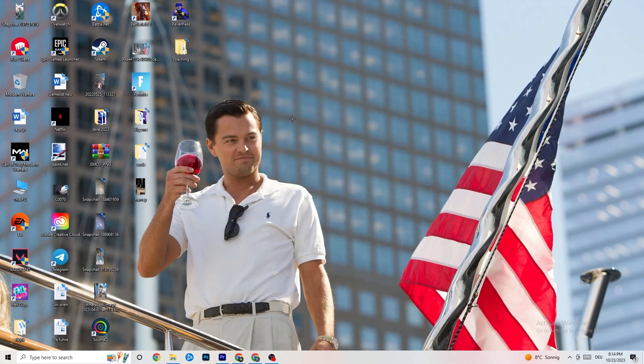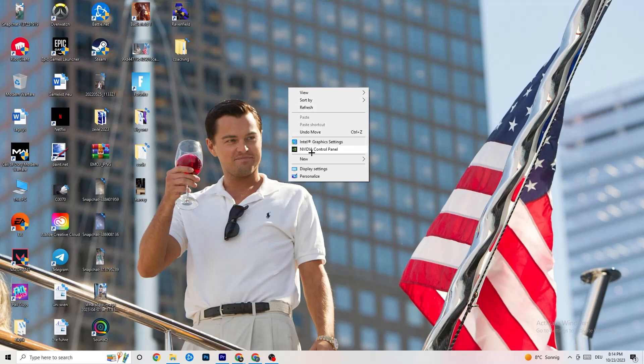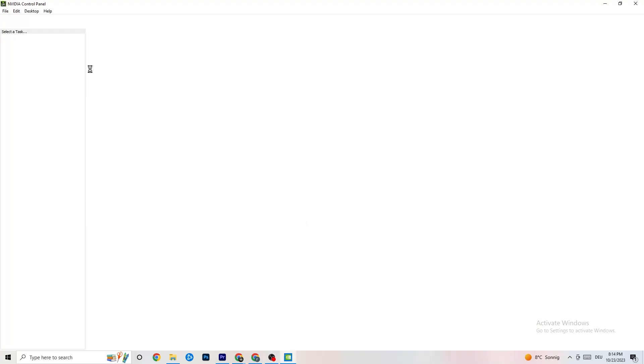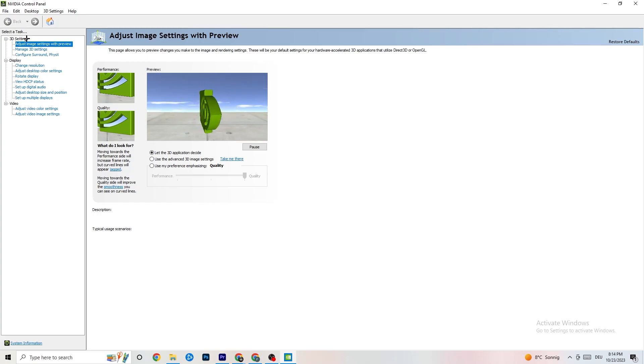Right-click on your desktop. If you have an NVIDIA card, click NVIDIA Control Panel; for other cards, open the equivalent. Once it loads, navigate to 3D Settings and click 'Adjust image settings with preview.' You'll see a slider going from Quality to Performance. If you're having crashing issues, move the slider toward Performance — this will help a lot.